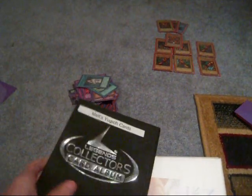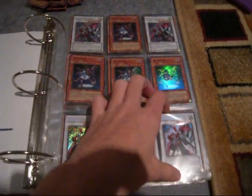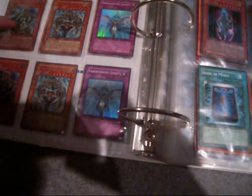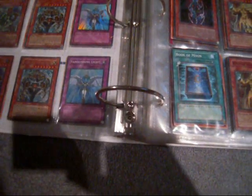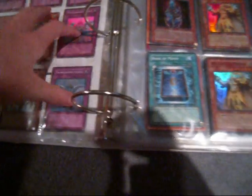There's still a binder which has a bunch of cards, it's not really organized, but: five Necroface, four Turbo Warriors, three Soul Ropes, two Marauding Captains ultra first edition, Arcana Force of the World, four Book of Moons, three Cures, two Dark Necrofear. I'm just gonna read them closer rather than all at once.